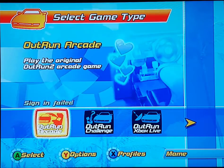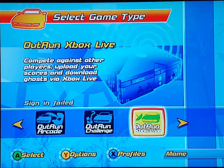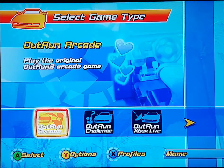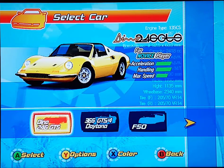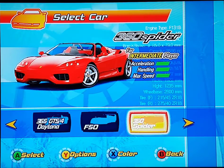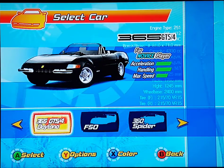Let's just go straight in. There are different modes: there's OutRun Arcade, there's OutRun Challenge, and there's Xbox Live which doesn't exist anymore — I don't think Xbox Live on the original Xbox works now. So let's just go for OutRun Arcade. You've got the choice of different cars: you've got the Dino 246 GTS, the Daytona, and also the classic Ferrari. You've also got the 360 Spider. Let's go for the Ferrari — actually, you know what, that one looks really nice.